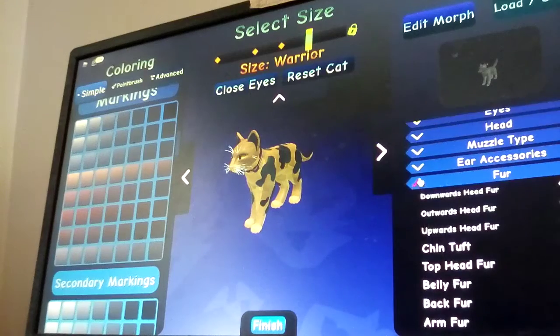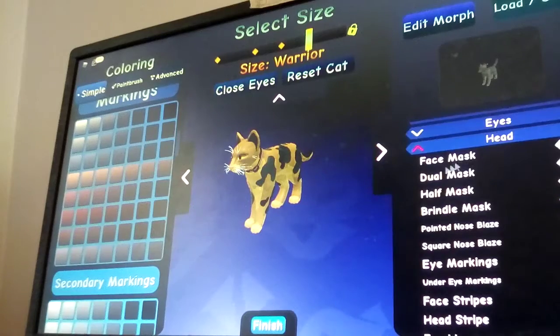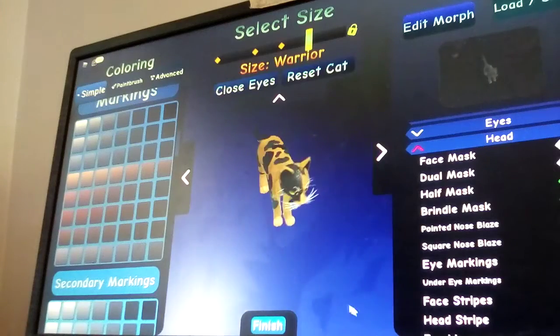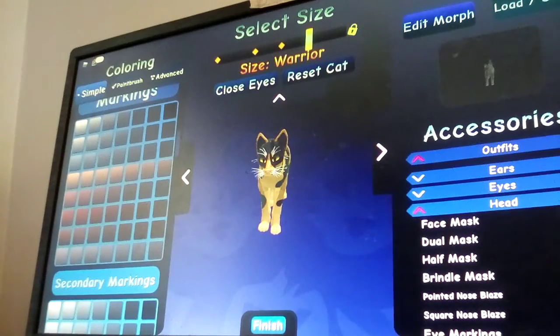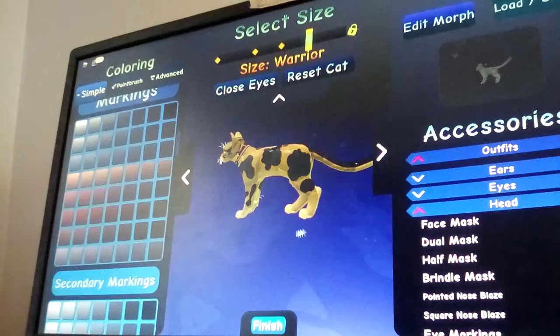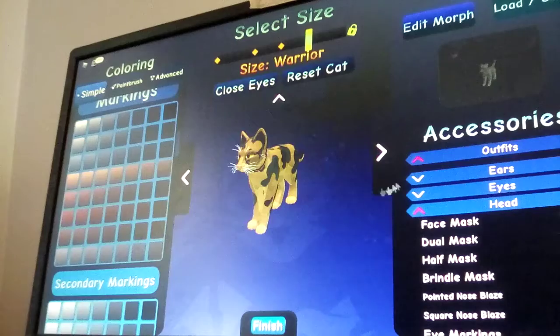Now what I'm going to do is pull up head. If you go right here, you're going to pull up head and there's a bunch of different masks you can pick from — the dual masks, which looks really nice, or the half mask, or the brittle mask. I love this brittle mask. But you can do whatever you want. I think I'm just going to do the brittle mask. It looks really good. Yeah, that's what I'm going to do.